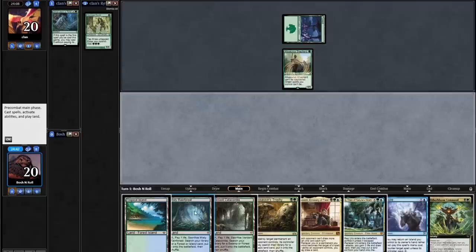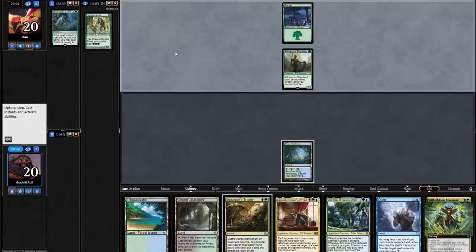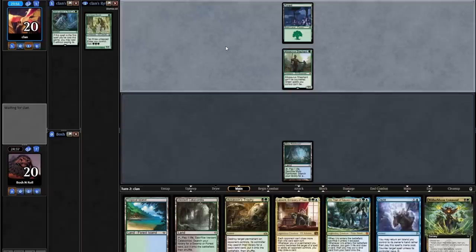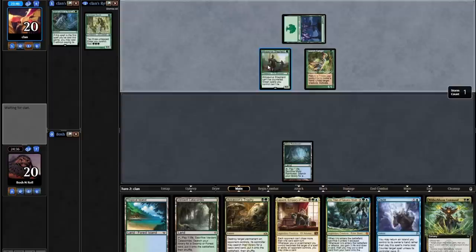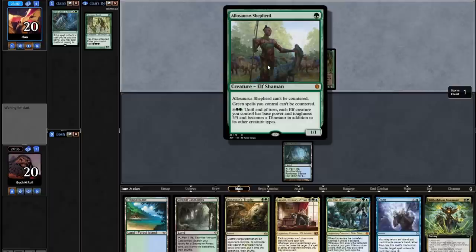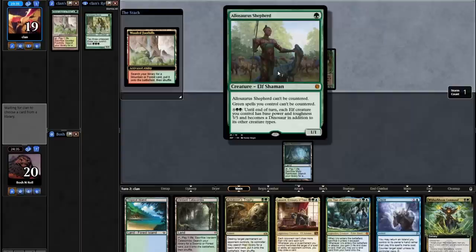Witherbloom Command is likely to do two things — it can kill the Allosaurus Shepherd. All of that assumes I even get a second turn though, because if they just go Heritage Druid, Cradle, Glimpse, I could die. And they get to do all that because Allosaurus Shepherd is nonsense. The more I see this card and play against it and think about it, the more insane it becomes — can't be countered, none of your other spells can be countered, and it's also a win condition attached. It's very strange this card was printed at all.